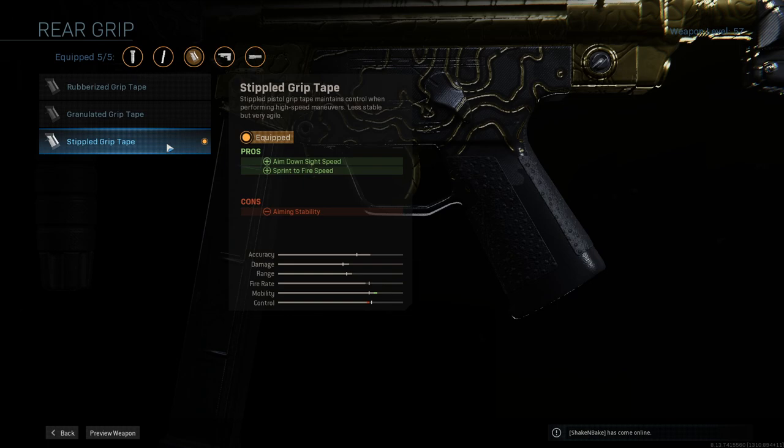I've done this for the past three-plus Call of Duties when going for the final camo. I don't understand why, but it is just so much easier to get these things done in hardcore — it is crazy how much better it is. The Stifled Grip Tape in general is a great attachment, and in hardcore it's even better. It helps with your ADS speed and sprint-to-fire speed, which are extremely important in hardcore. It's going to allow you to get your gun up and ready before your enemy — in hardcore it only takes one or two shots to kill someone, so getting your gun up first means you net that kill nine out of ten times.